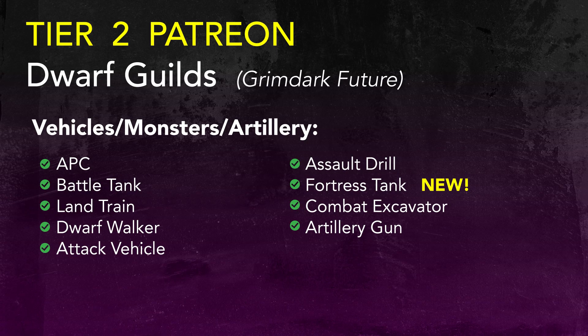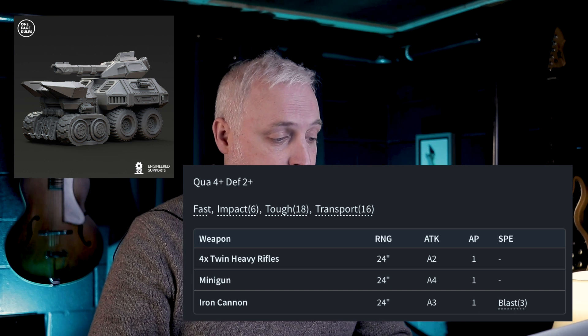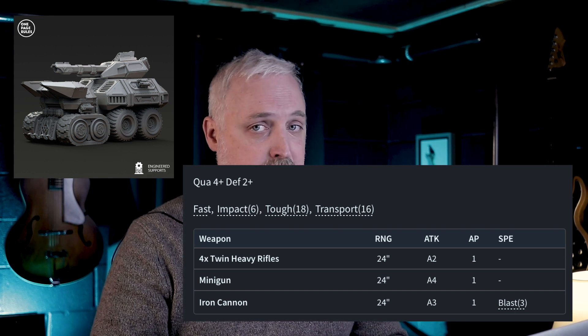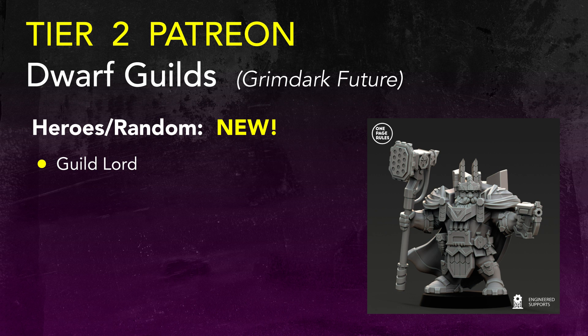As far as the vehicles and artillery category, they've added the Fortress Tank, which completes that list. It is the second most expensive unit at 640 points. It has a quality of 4+ and a fantastic defense of 2+. The Fortress Tank has three weapons which, adding up all attacks, gives 15 dice at once — that's pretty crazy. In the Heroes category, there is one new model: the Guild Lord. Check that out on the Heroes list.